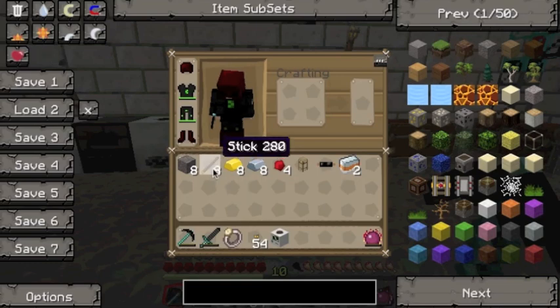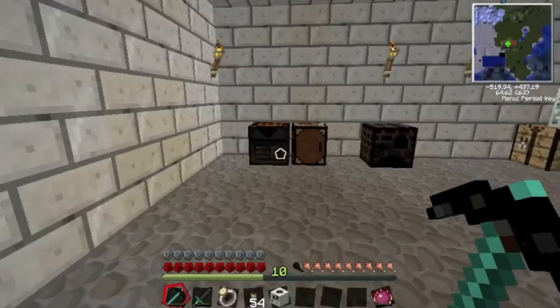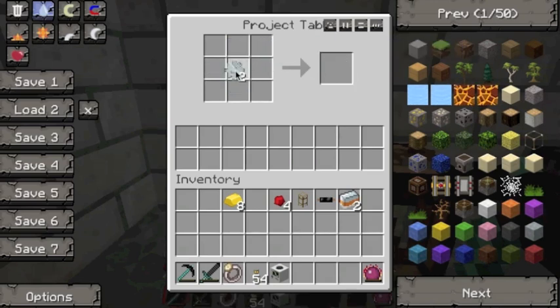Right, now head to the crafting table. First thing you want to do is the same thing and make a couple of wooden gears. Surround them by cobblestone — you're doing the same thing here except you're upgrading them all to gold. Then surround the stone gear by iron in the same way, and then take the iron and put the gold round it.